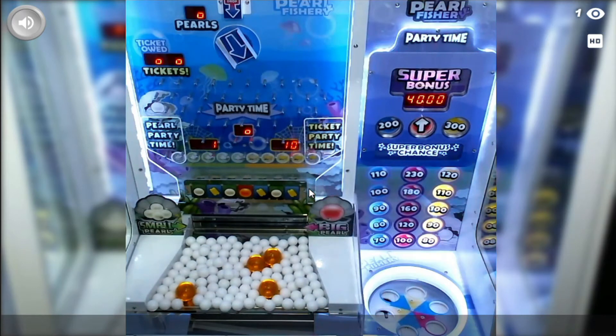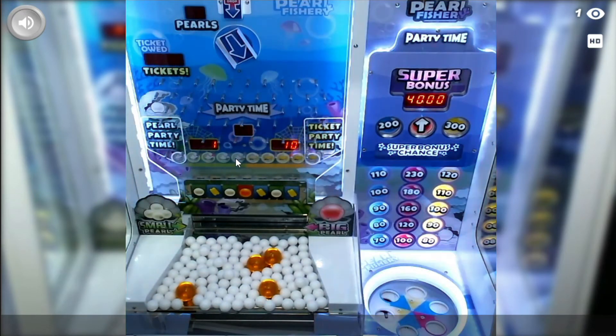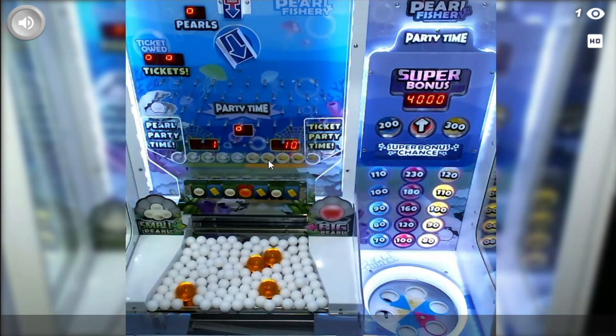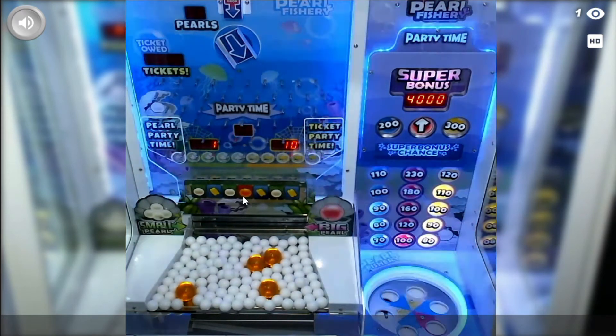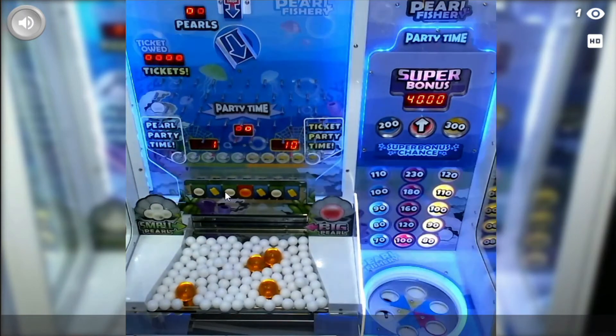If it goes through one of the marble pearl ones — the white pearls — a pearl light will light up. If it goes through one of these three ticket ones, a ticket light will light up. If you have ticket lights lit up but go through a pearl portal, a light on the ticket side will be taken away. If you go through the middle, you get a big pearl onto the playing field.